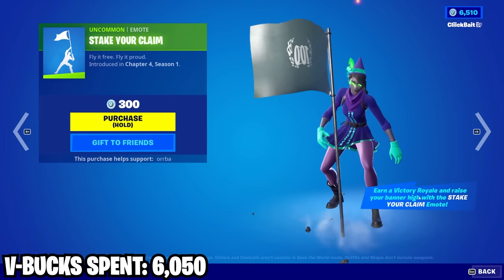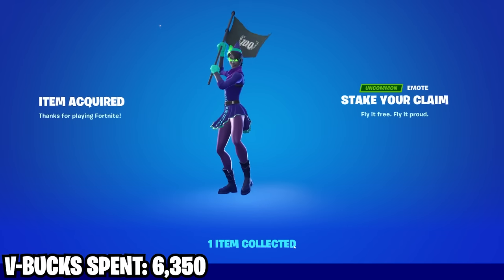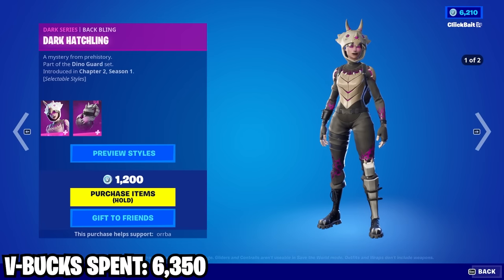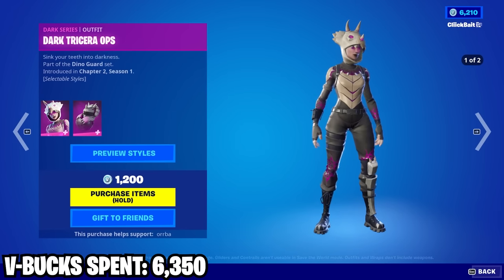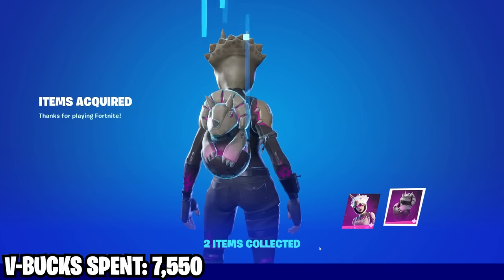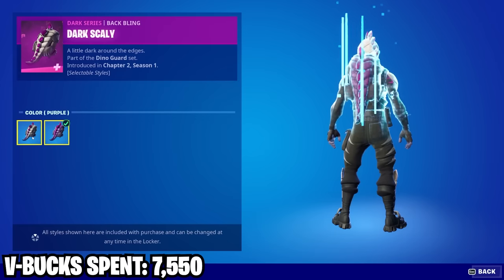We got this Stake Your Claim emote. Next up we got Dark Tricera Ops — this is a great skin right here. It's a reskin but it's still a great skin, it even has an edit style and I believe it's cheaper than the original. Then we got Dark Wrecks — same kind of deal, looks really cool.